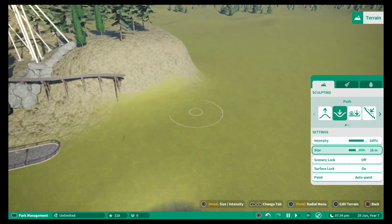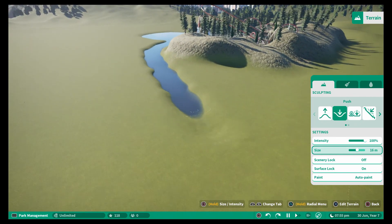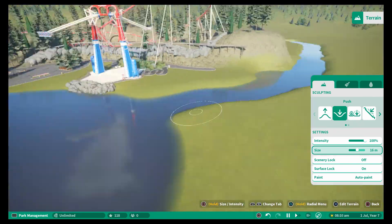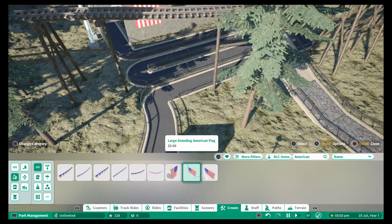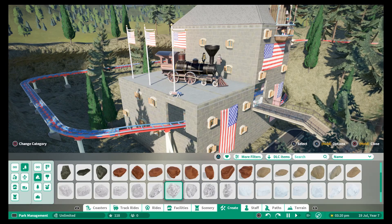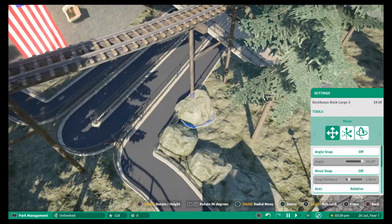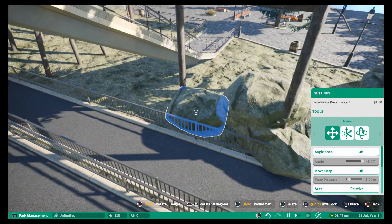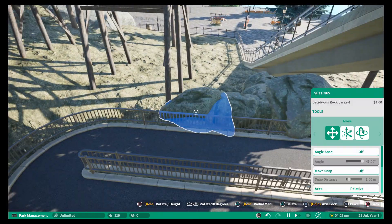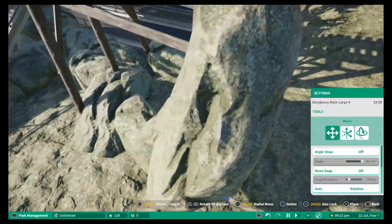Just down the side here is where I want to segment off the US area from the next land I'll be putting into the park. I thought the best way to do that was to put a river down the middle — when we're done with the US area we'll build a bridge over. Going back to the station, I'll put a few more US flags on the side to bring colour. Around the edge of the queue line I wanted to fill it with rocks so guests aren't just walking past flat terrain.